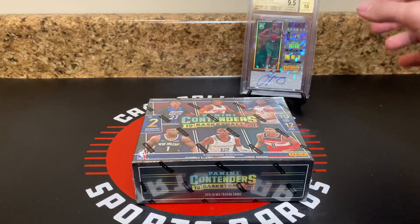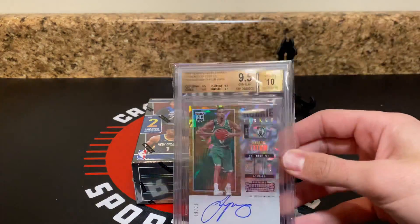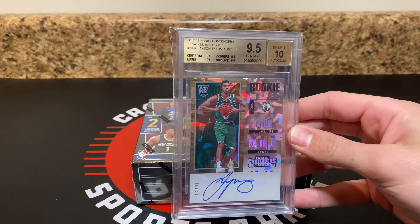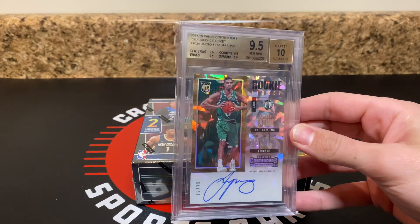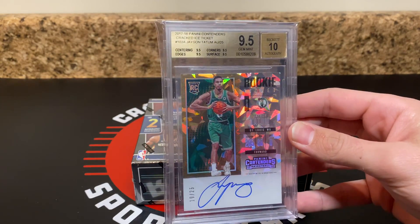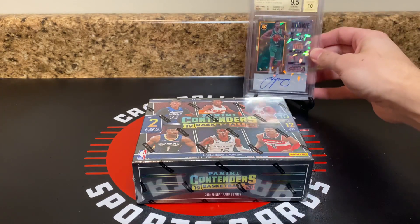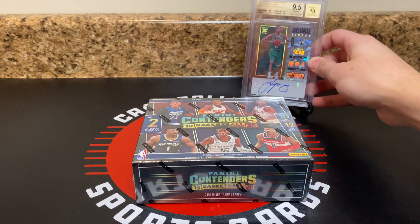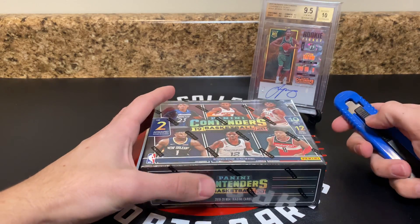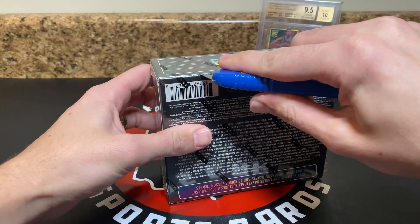I'm just going to get right into this. Got this out for good luck — figured I'd put my Tatum Cracked Ice Auto, 9.5/10, True Gem out. Really like this card. If you've watched any of my other videos, you know I'm big on Tatum. So I figured I'd put that out there for some good luck. Let's get right into this. Let's see how we do.